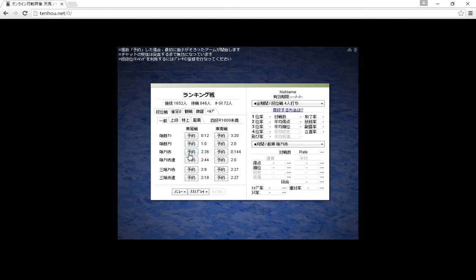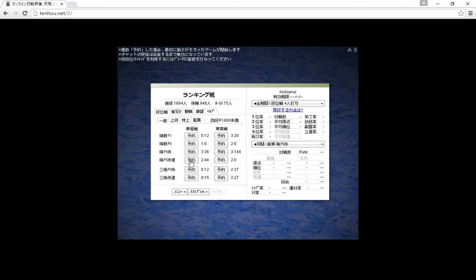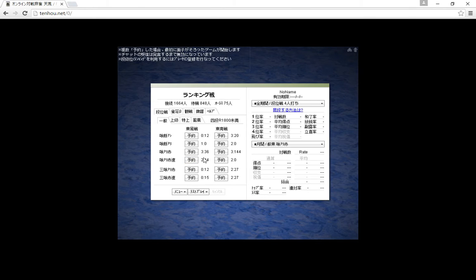The normal speed rooms give you ten seconds to make a decision plus five bonus seconds that don't refill until the round ends. The fast rooms give you five seconds every turn only and then only three extra seconds that don't refill.